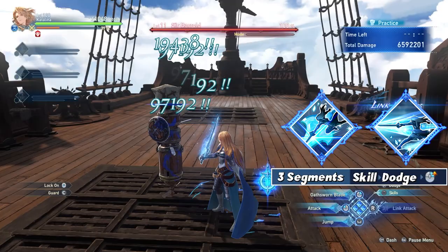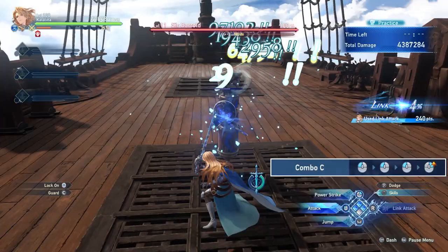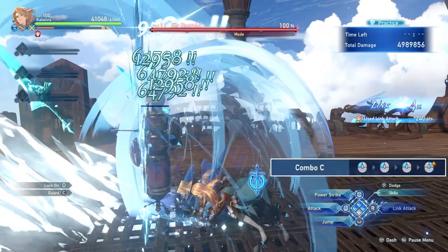And if you aren't running either of them, or if you have them both on cooldown, then the next fastest way would be to do 3 light attacks into a heavy attack: light attack, light attack, light attack, heavy attack.